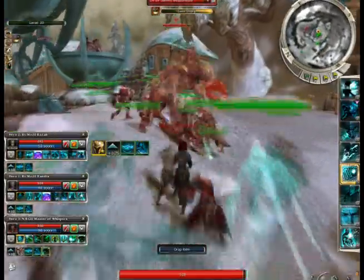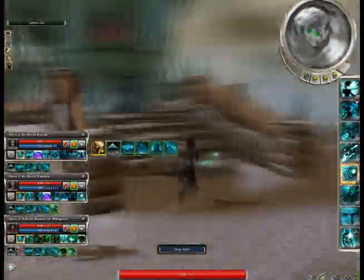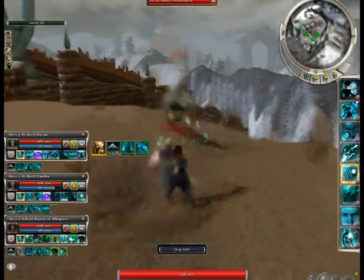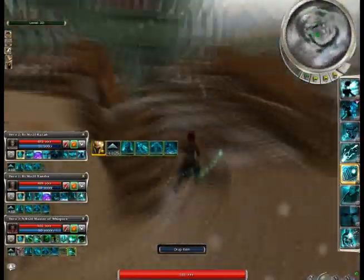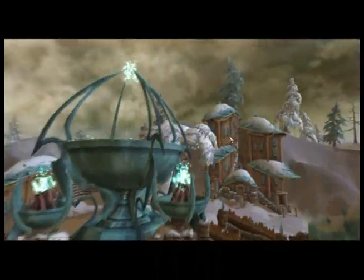We're up here now — the torches. There's three of them, not hearts; they're all in a circle. That was the last one. Light it, and congratulations — you've just completed Borlas Pass on hard mode. Have at it!